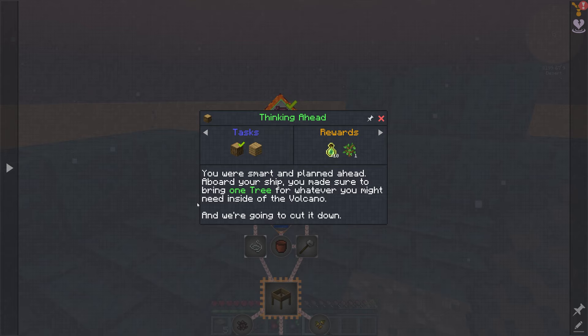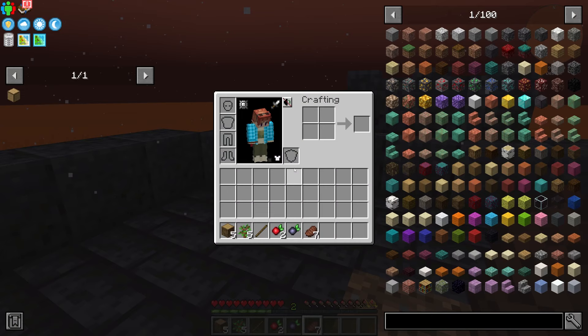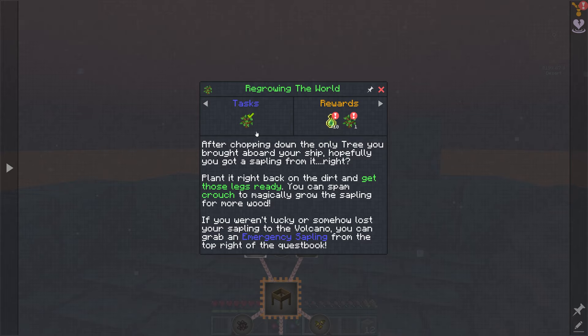The next quest wants us to chop down the tree, get some oak logs, and turn some of those oak logs into oak planks. Let's do eight for now — actually a little more, I feel like we're going to need it.